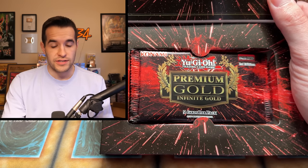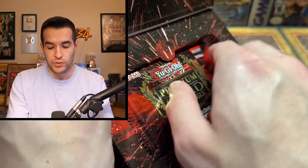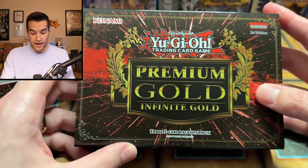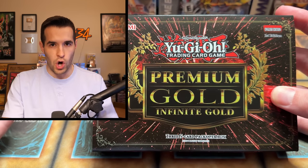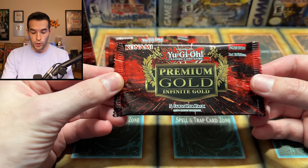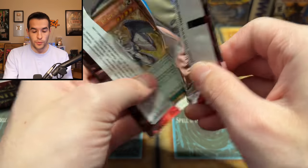Originally it was Gold Series, then they went to premium gold. Gold Series just had one giant mega pack, premium gold has about three packs, and then they went to Maximum Gold which had four packs each — slowly adding more packs over time. I got them out without damaging them. The presentation is very cool, but a lot of extra cardboard. Not as bad as Maximum Gold though, which had packs like 50% longer — you could barely hold on to them.